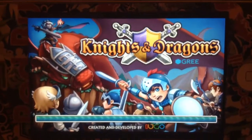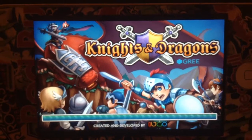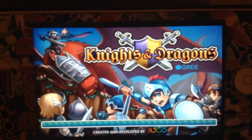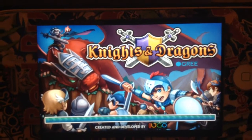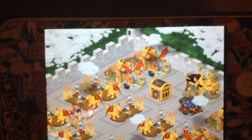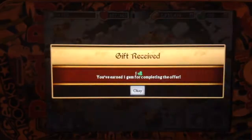Hey guys, it's your boy Jimmy the Gorilla, and today I'm going to be combining a fire epic and an earth epic. That's right, two epics together — the blazeborn vanguard and a tectonic mantle.